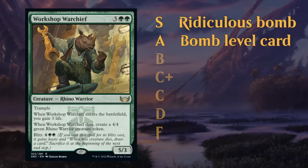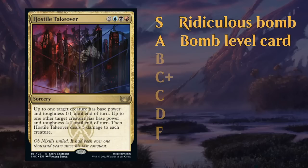Next we have the A tier. These are still bomb level cards. Workshop Warchief is a great example — a card with a nice impact when it enters and is just a great value card. If it gets answered, you can still get some nice value from it. Hostile Takeover is another example; sweepers will often end up in the A category as very impactful cards in limited. These are often just rares and mythics.